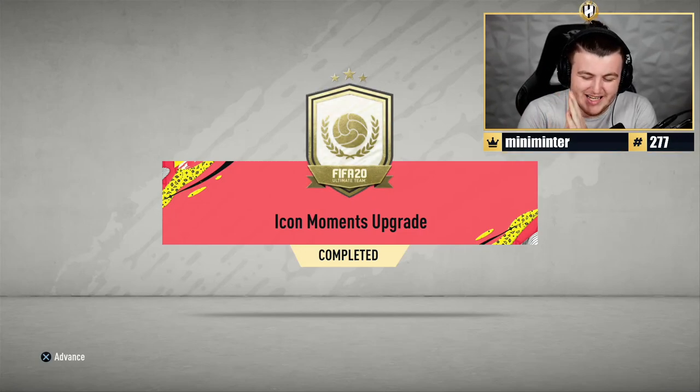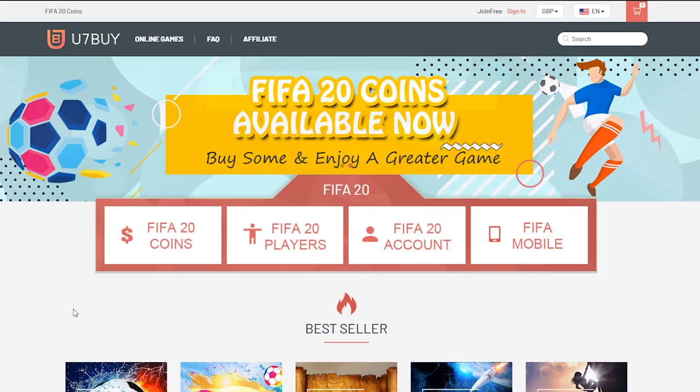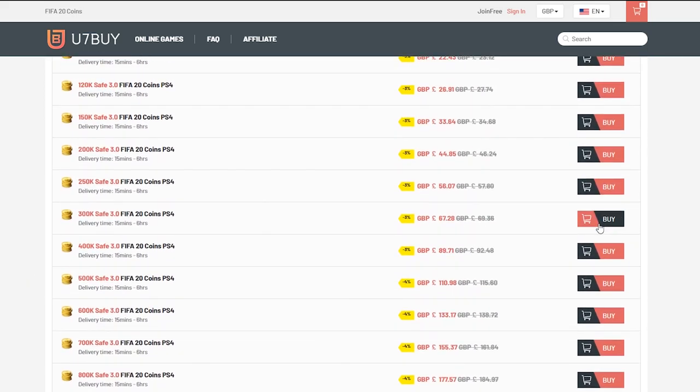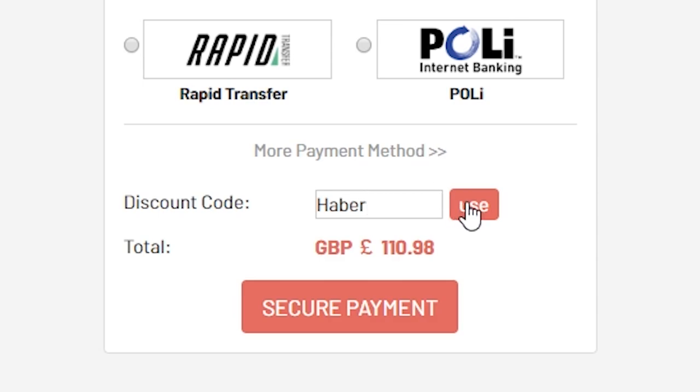How's it going, guys? Welcome back to a brand new video. Today, what I've got for you is the Icon Moments Upgrader pack that I didn't even think EA would release. For cheap, fast, and reliable FIFA 20 Ultimate Team coins, check out u7buy.com and use the code HABER to get yourself 5% off all of your orders.